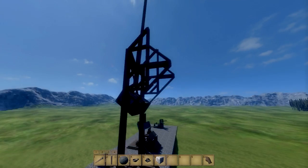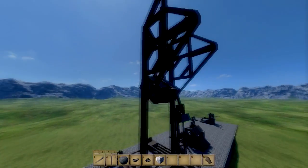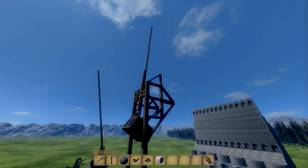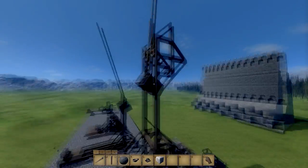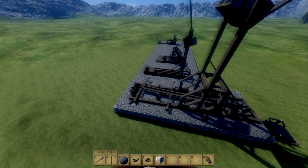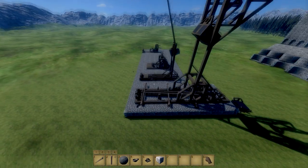The counterweight pivots around a shorter distance than the payload, giving the payload a higher linear velocity. But it also means you have to add a large amount of weight on the counterweight side. Upon firing, imagine this beam is drawn back with the projectile attached — as the counterweight falls, the arm swings up and over, releasing and transferring all that energy from the falling weight through the arm and into the projectile. As the projectile runs along its chute, it picks up a whole lot of speed until it's actually traveling faster than the arm itself.